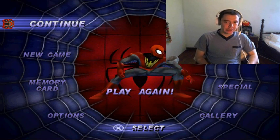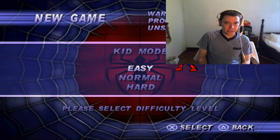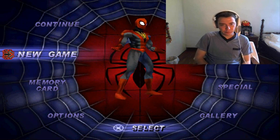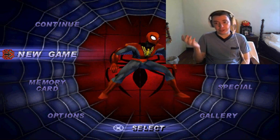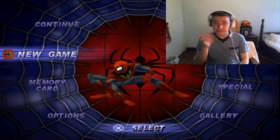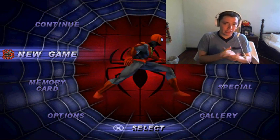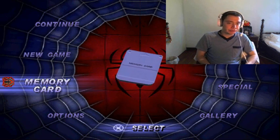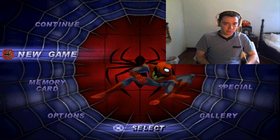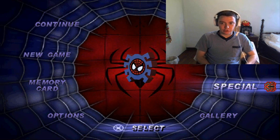Bueno amigos, continuamos con esta guía. Primero les explico qué es lo que he hecho: ya completé el juego en las cuatro dificultades, para ver todos los niveles. Para desbloquear todos los niveles no es que se dejen desbloquear — lo que hay que hacer es pasarse toda la película y después coger los comics. Entonces me tocó conseguirlos y editarlos para dejarles un orden. Bueno, vamos a comenzar. Vamos a conseguir los comics en el level select.